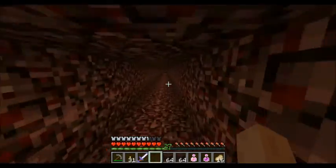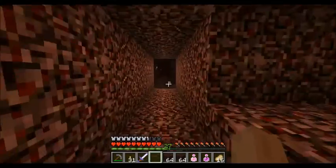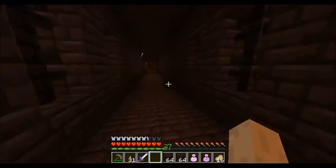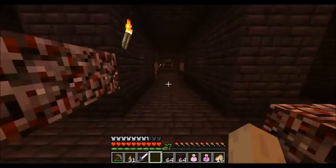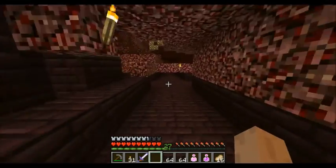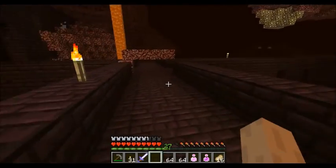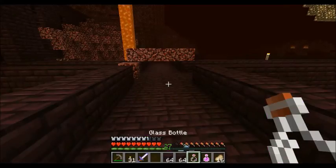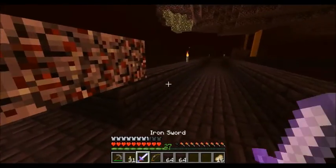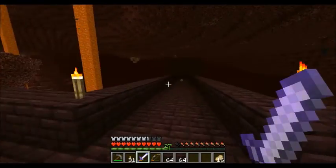Hopefully we can get the whole enchanting area built with two stacks of Nether brick. If not, we'll have to smelt up several more stacks of Nether rack. I'm not going to make this one as high or as large as the other area — just big enough to fit the enchanting setup: an anvil maybe, a crafting table, but not much more than that. We've got a bunch of Nether skeletons on top of our spawner.